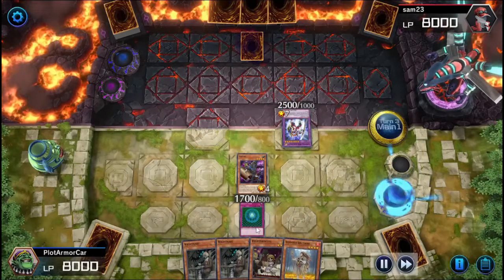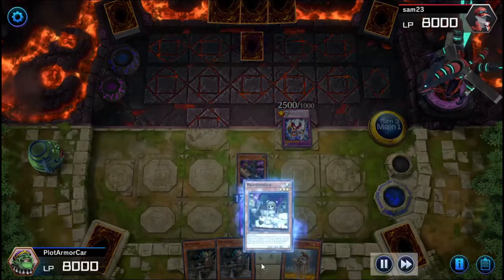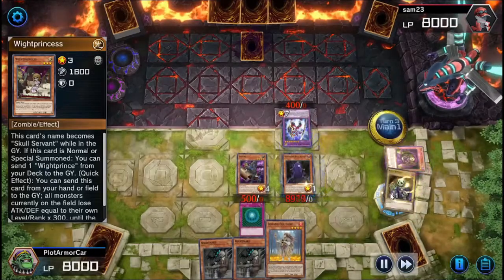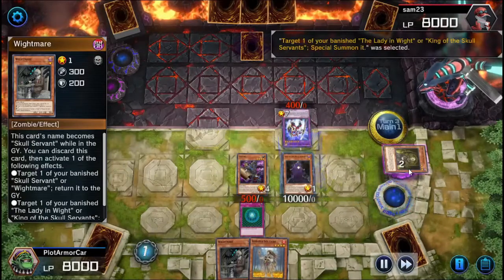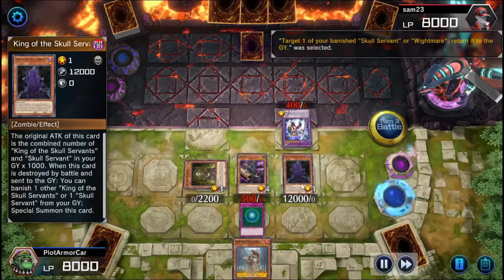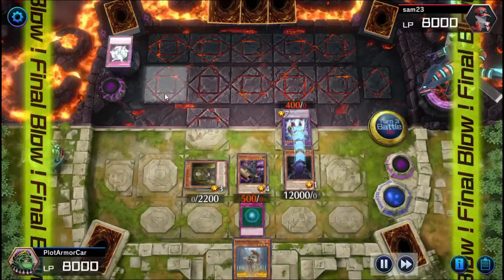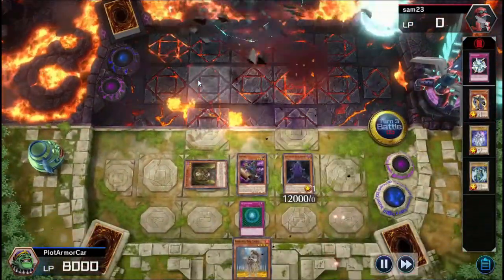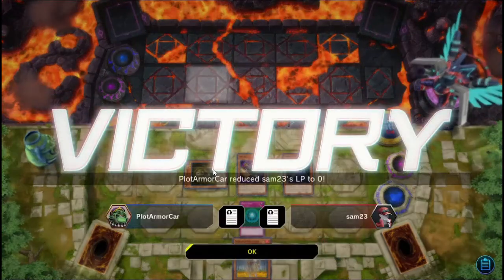When I add two to my hand, one will always be Right Prince, and depending on the situation, sometimes it'll be Right Princess and sometimes Right Mare. Right Mare lets me return my banished monster and send itself to the graveyard, which boosts King's attack. Right Princess is more defensive. He tries to use a card effect but it's no effect whatsoever — thank you, Lady in White. And that's win number two.